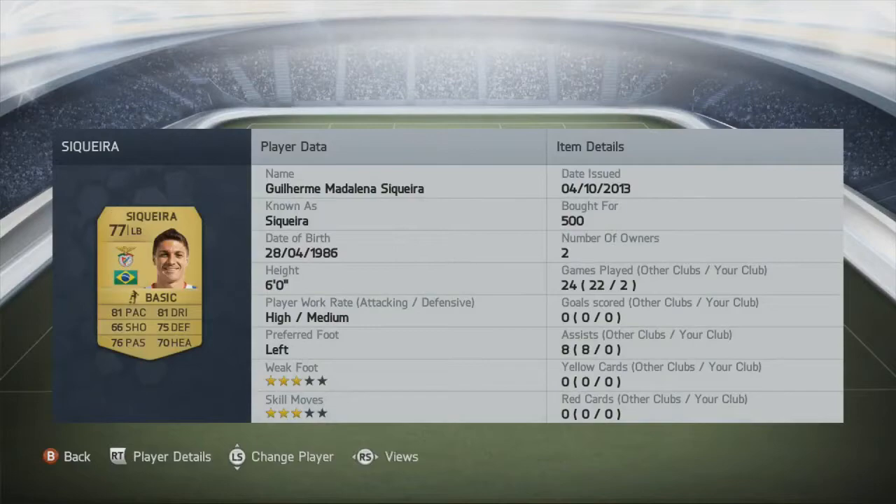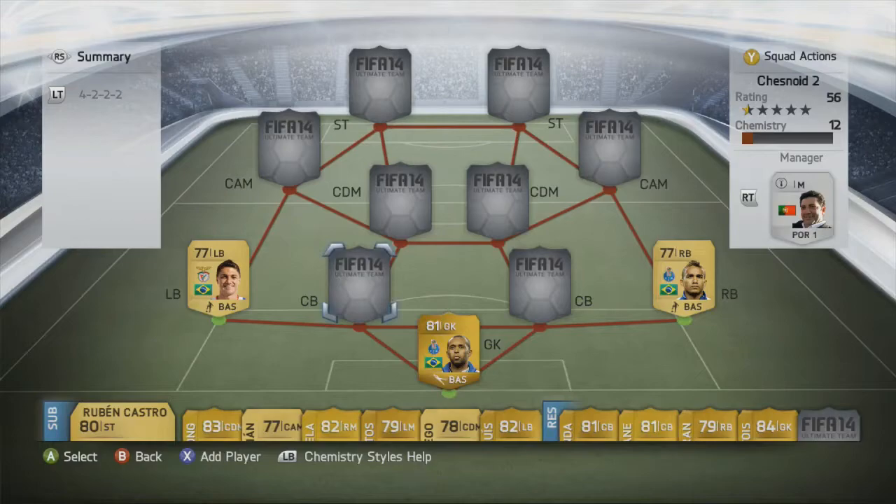Into left back we're going to have Sequeira, a player I've not used before. 81 pace and 75 defensive rating on the face card, with 81 dribbling and 76 passing — good on the ball. Another wing back who is quite tall at 6 foot, so hopefully he can provide the physical presence needed to cope with not having much width in the midfield.